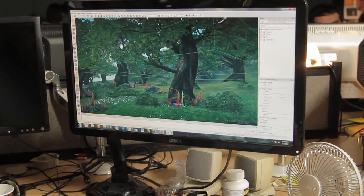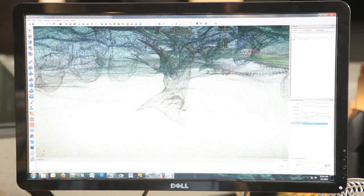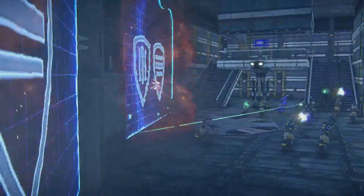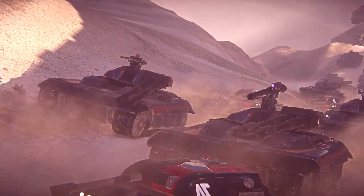Forgelight is the name that we've given to our core engine. It's our set of tools for the designers and artists, to the client and the renderer, to the server behind the game. Planetside 2 had a single vision — big, massive battles. To make Planetside 2 actually work, we really needed an engine capable of handling thousands of players on the server.